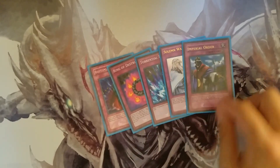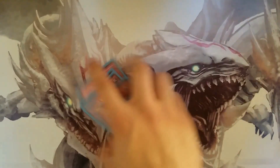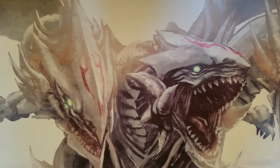One Bottomless Trap Hole, one Ring of Destruction, one Torrential Tribute — these are all at one anyway. The one Imperial Order won me so many games along with Solemn Warning. These cards are here for you. I didn't have any room for Strike so it's okay.